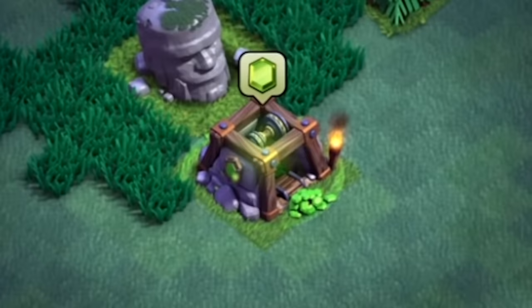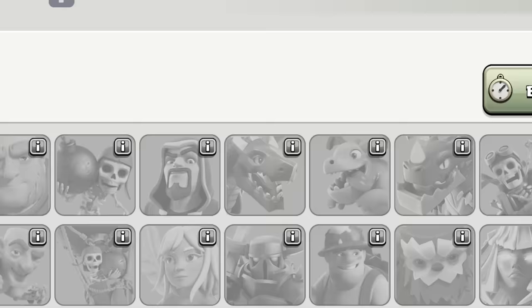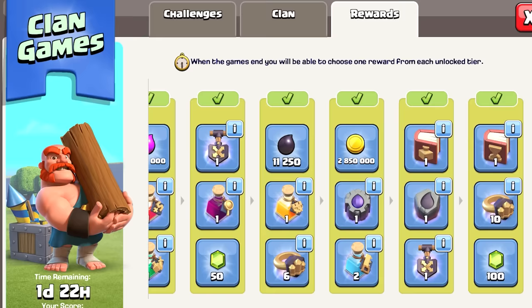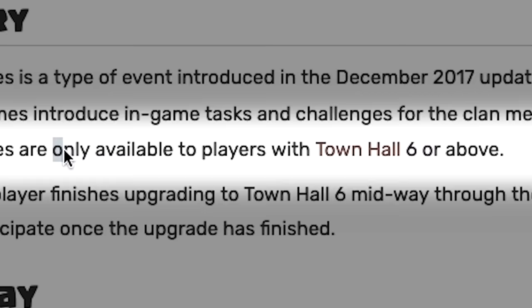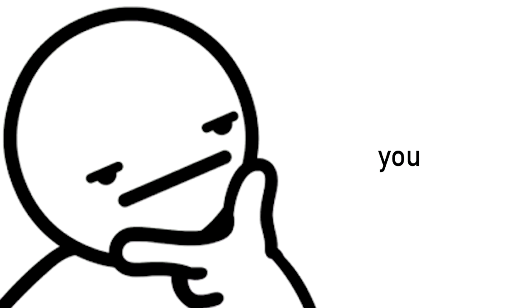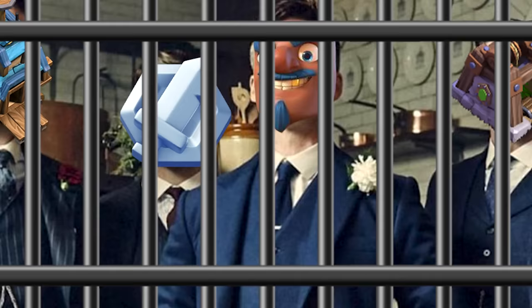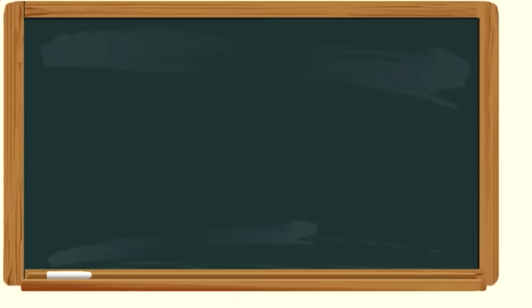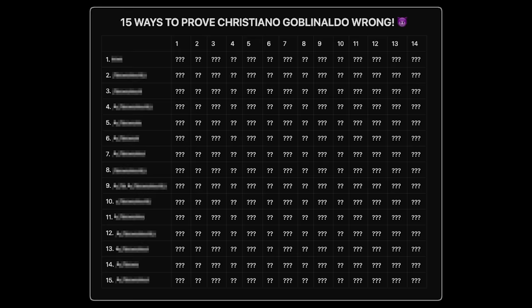If you are starting a new account, you might be wondering how to unlock things like the gem mine, events, raid medals, clan games, and the trader - none of which are immediately available. No need to worry, because I have figured out the fastest and most effective solution to unlock every possible way of making gems, and I am going to explain all of it later once we have covered all the gem methods.